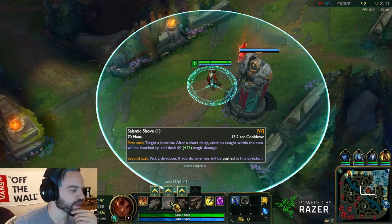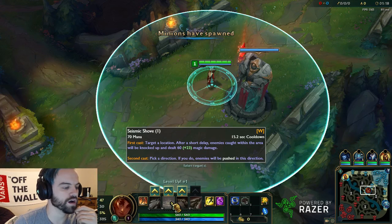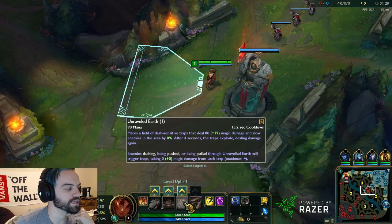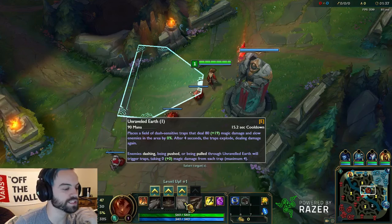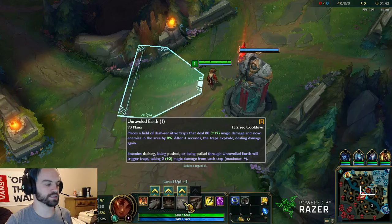Alright. Seismic Shove — first cast, target a location, after a short delay enemy caught within the area will be knocked up and dealt 60 plus 23 magic damage. Second cast, pick a direction — enemies will be pushed in that direction. So it's a two-cast ability. Unraveled Earth is her E — places a field of dash-sensitive traps that deal 80 plus 19 magic damage and slow enemies in the area. After four seconds the traps explode, dealing damage again. It's kind of like Ziggs' mine.